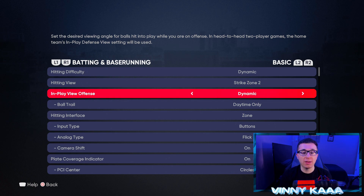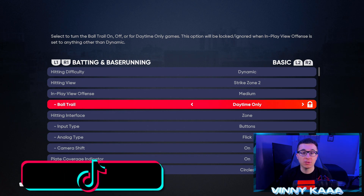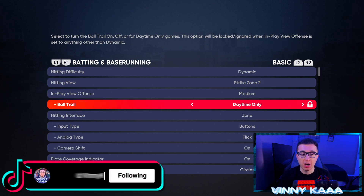Next is in-play view offense. Dynamic is nice — that's where you see those no-doubt animations, and it's great if you like the presentation aspect. But I like to play more competitive, so I go to medium in-play view. A lot of pros play on high as well. What does that do? As soon as the ball is hit, on dynamic you see it from the hitter's point of view; on medium or high, the camera follows the ball so you have a better look of where it's gonna land — whether to stretch a single into a double or if the ball's gonna be caught. Ball trail is only available if you're on dynamic in-play view offense, so if you're using dynamic, I'd suggest turning that on.